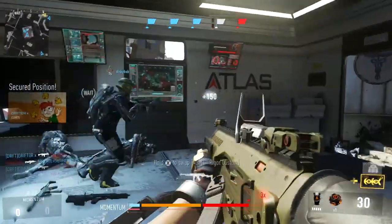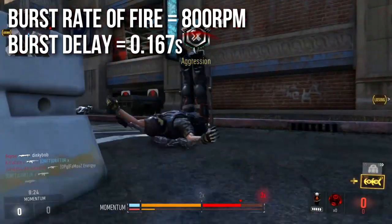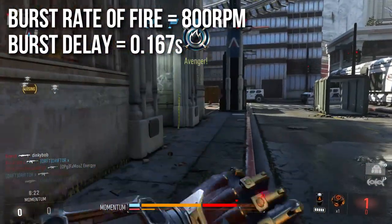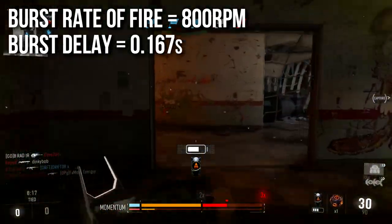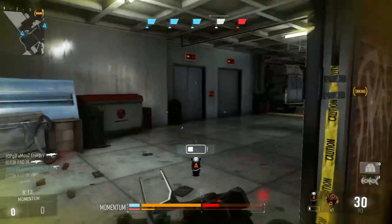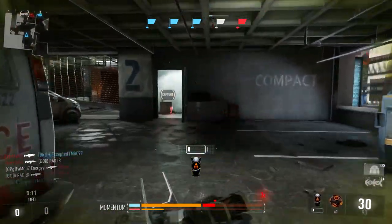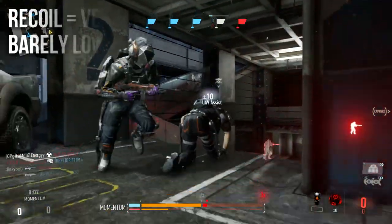The rest of the episode is going to move at hyper speed. Rate of fire is 800 RPM with a burst delay of 1.67 seconds — about 10 frames of burst delay, or roughly one sixth of a second. The rate of fire is actually a little high for assault rifles, and I suspect it may be shooting slightly faster than that, but due to frame rounding my best estimate is 800 RPM.